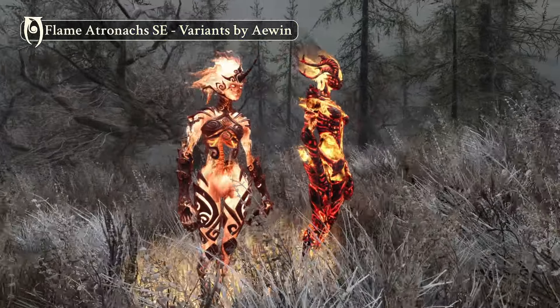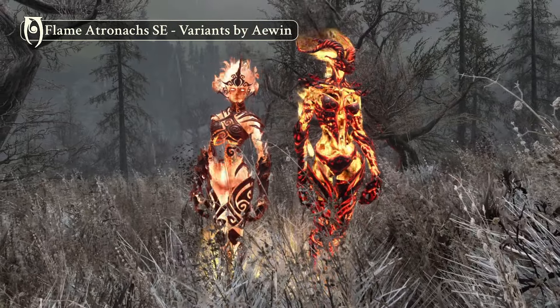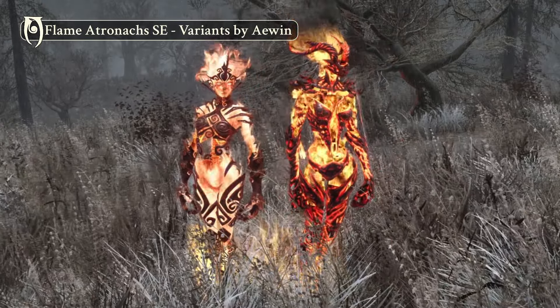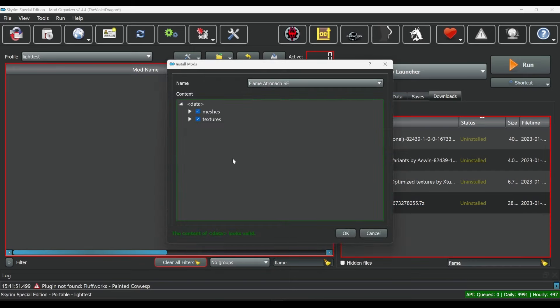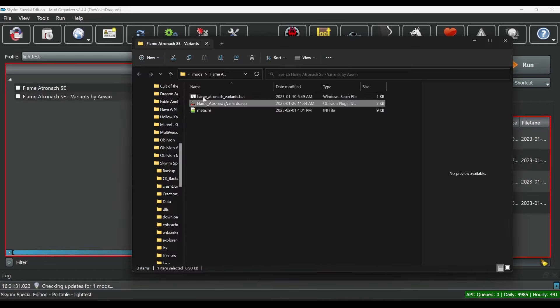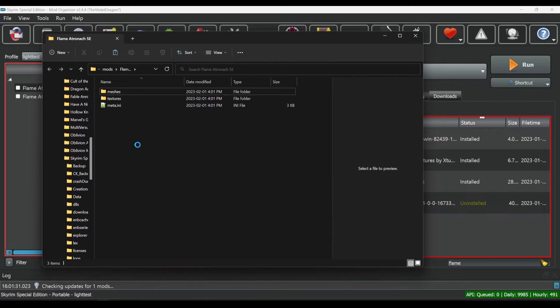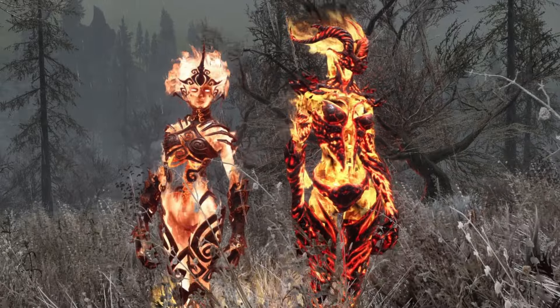This makes it so when you summon a Flame Atronach, either of two variants can spawn. You can also use an optional base object swapper patch to have hand-placed versions of 4th Unknown's model throughout the game world. This mod is a little complicated to install, so let's break it down. First, install 4th Unknown's mod, then overwrite or merge it with Xtudo's textures if you want those. Then, after you download Eowyn's variant mod, you'll get an ESL-flagged ESP and a .bat script that you'll want to cut and paste into the data folder for 4th Unknown's mod. Finally, run the .bat script by double-clicking on it, and it will automatically rename the mesh and texture files to work alongside Eowyn's new ESP.